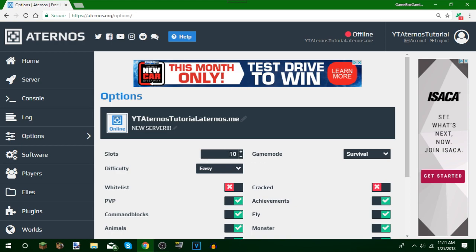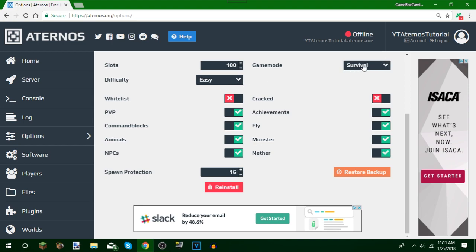We also have Slots, which is how many players you can have. Recently they changed it so you can do unlimited — we'll put it up to 100. Push the save icon. You can also set difficulty, game mode, whitelist — which lets you have specific people like friends or family on your server instead of random players. There's also PvP, achievements, command blocks, fly, and spawn protection, which protects players for a set amount of time after spawning.